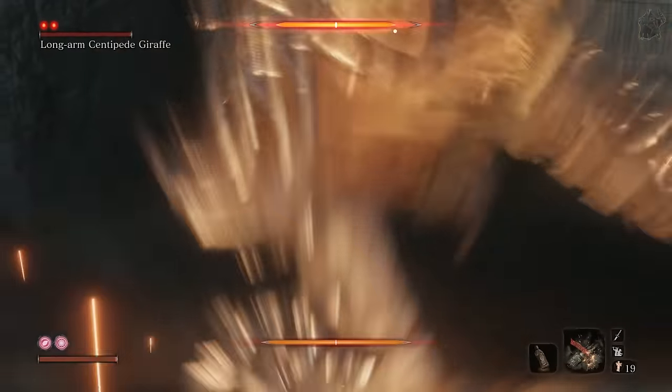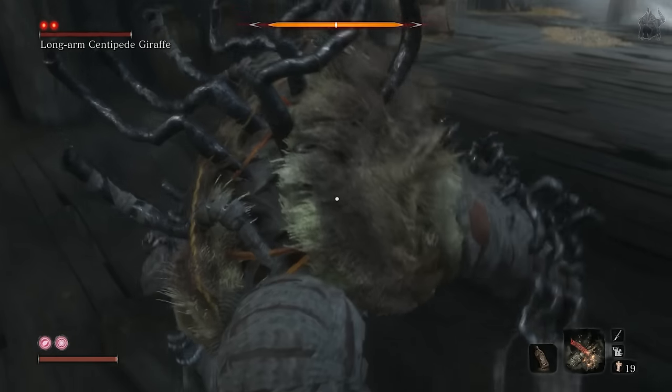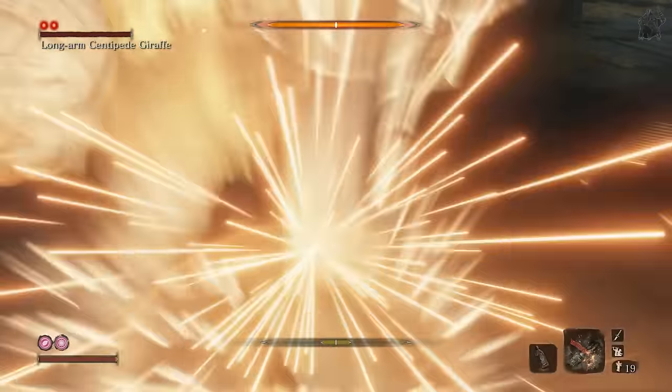Doing it this way, you don't have to move or even look at him. You can beat him without locking onto him, so do what you want until his posture is broken.